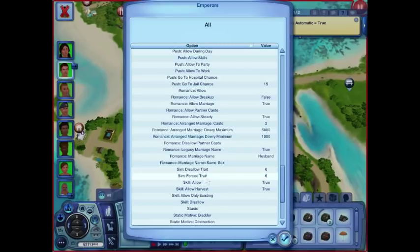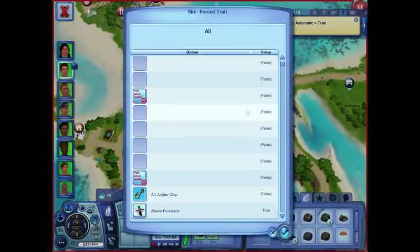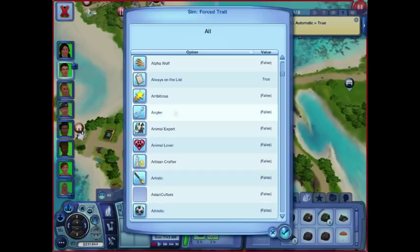Disallow trait or forced trait — let's go into that. This is another cool thing you can apply. I love that there's two Adventurous — one of these is for pets. So you can make all of the emperors absent-minded automatically. You can't have them all be aggressive because they're not pets, so you do have to know which traits matter for who, but most of these are for sims.